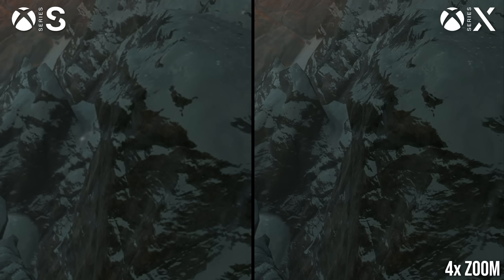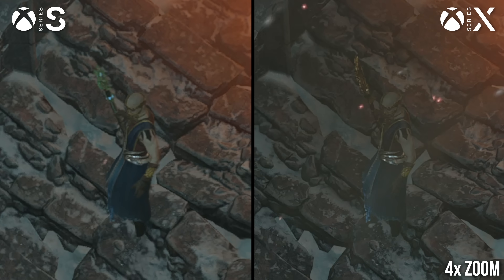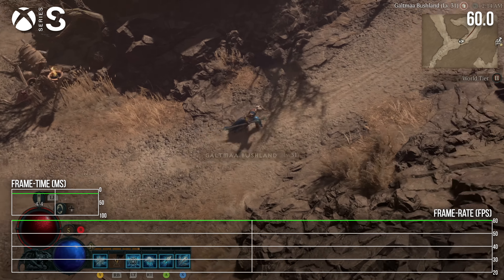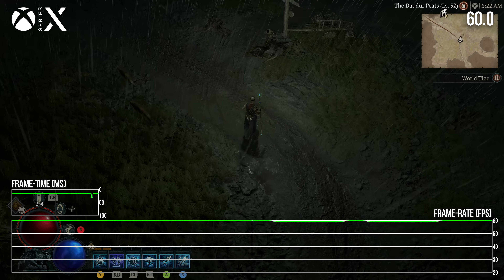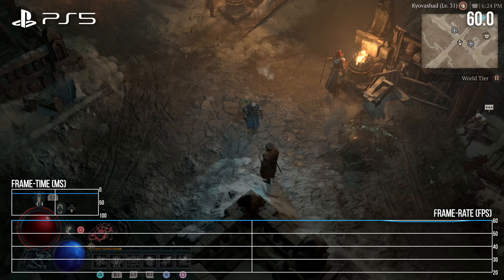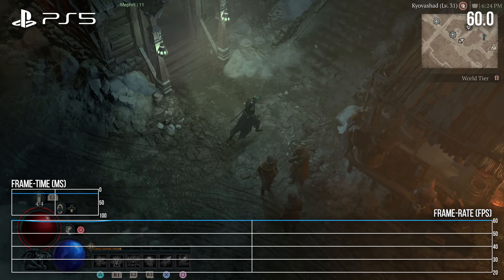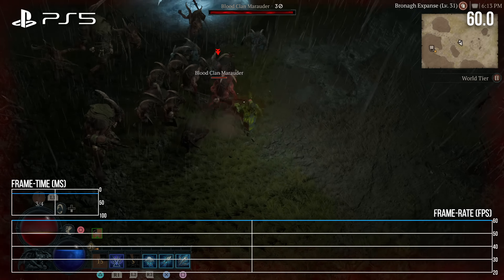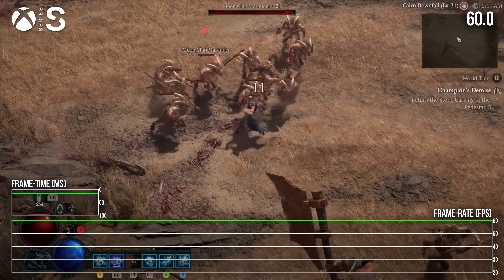The game looks great on all current-gen consoles, and the Series S version is less compromised than usual. Diablo 4 targets 60 FPS on 9th-gen consoles, and it hits that target the vast majority of the time. Series S and X can drop a frame or two very occasionally during open-world traversal, but do stick to 60 otherwise. PS5 seems to lose frames a bit more often, with regular one-off dropped frames in the game's large central city area — though it's not a big deal. Large combat encounters don't seem to cause issues on any of the three platforms, though it's possible that complex end-game content could provoke issues not seen here.